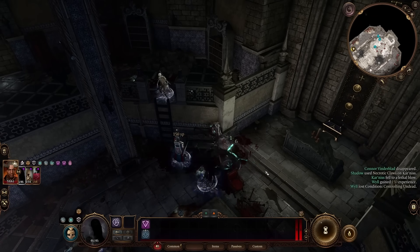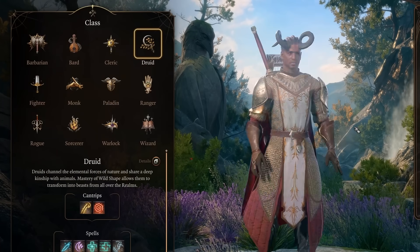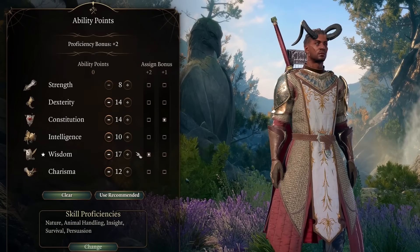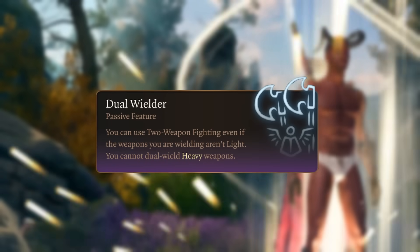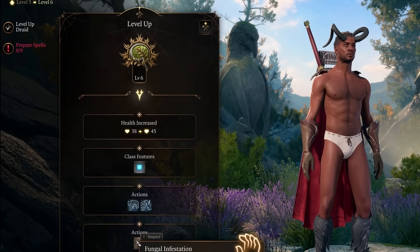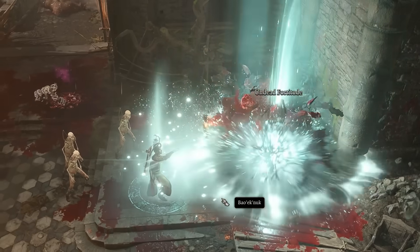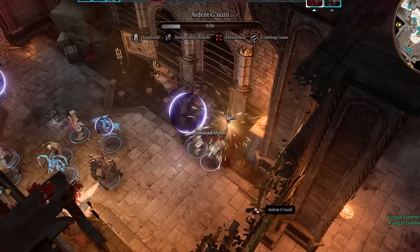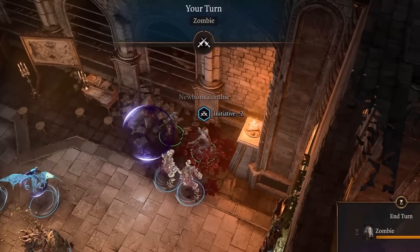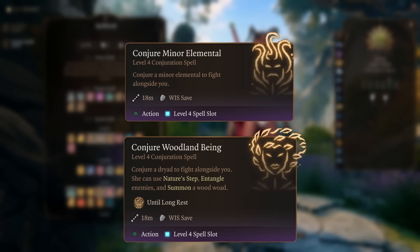After paying the 1000 gold fine for regaining our oath, I respec over — finally — to Druid, putting 17 points in Charisma since we got plus 1 from Ethel. I go for the Circle of Spores subclass, making sure to grab Dual Wielder at level 4. We get our first unique Druid ability at level 6: Fungal Infestation. This gives a couple of Infestation charges every long rest, letting us raise up to 4 Fungal Zombies. They do a fair bit of damage and any target they attack gets infected, which upon dying will also become a temporary zombie for us. Level 7 gives us Conjure Minor Elemental again, but also the highest DPS summon we currently have access to by far: Conjure Woodland Being.